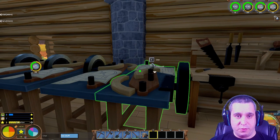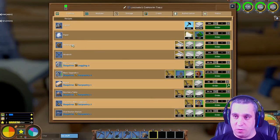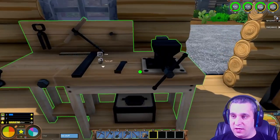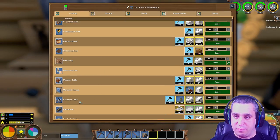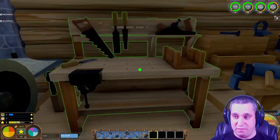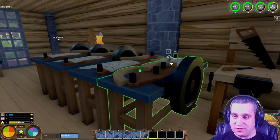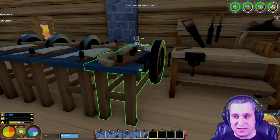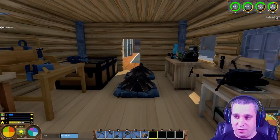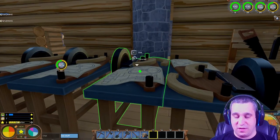For crafting tables, you'll mostly be using the wainwright table, which is made by a carpenter. You'll also need a carpentry table to make windmills and water wheels, the tool bench to make the stone road tool, and rastras and rocker boxes are made at the workbench. The latter three you can make yourself, and a carpenter handles the wainwright table.